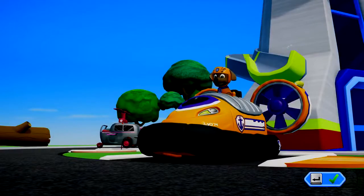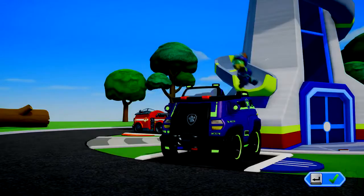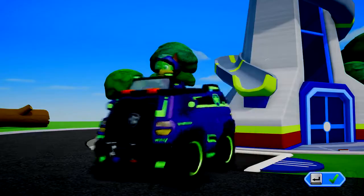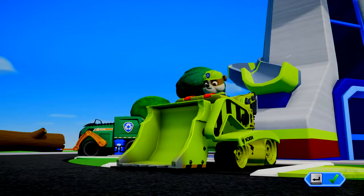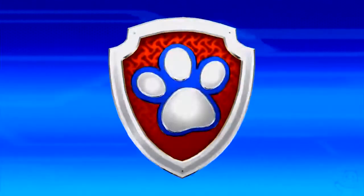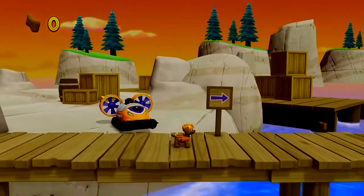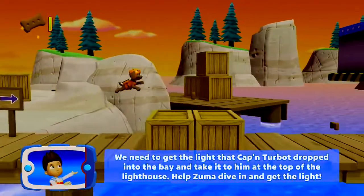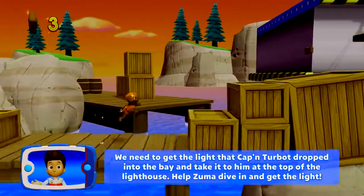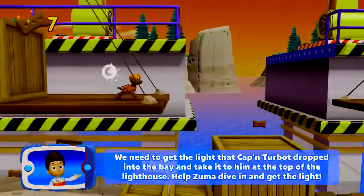Zuma! Super Spy Chase! We need to get the light that Captain Turbot dropped into the bay and take it to him at the top of the lighthouse. Help Zuma dive in and get the light!